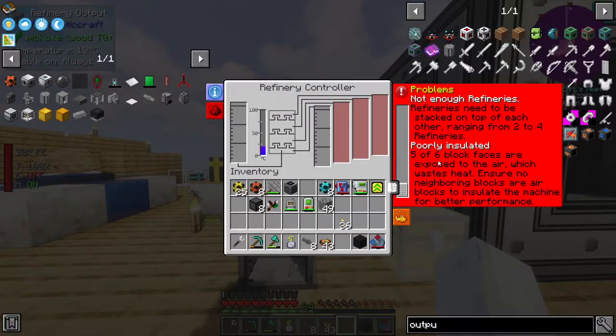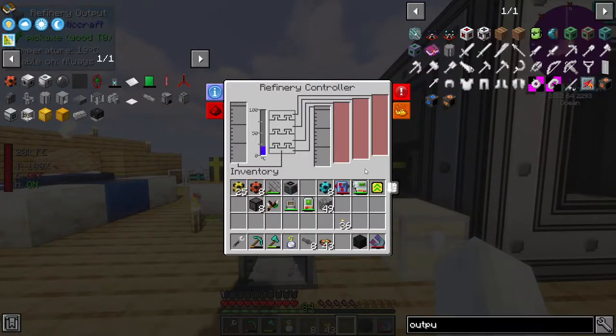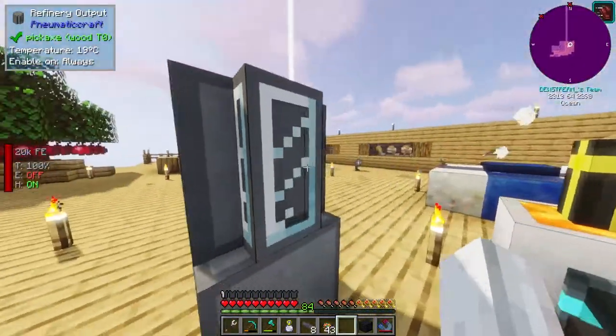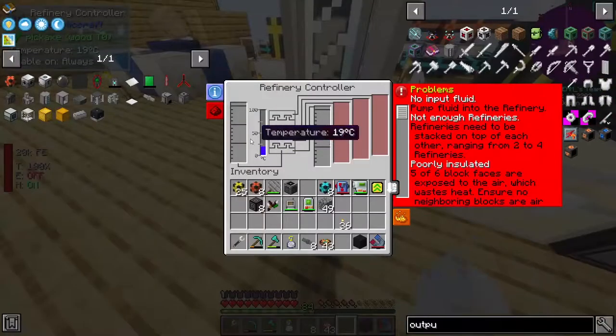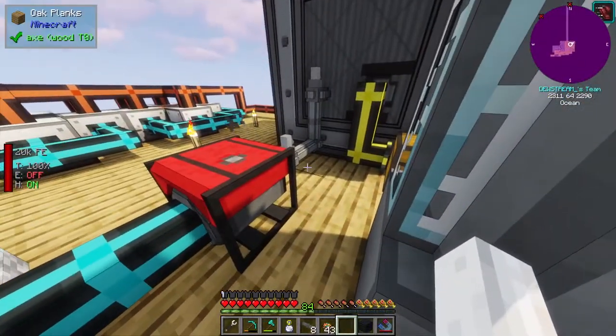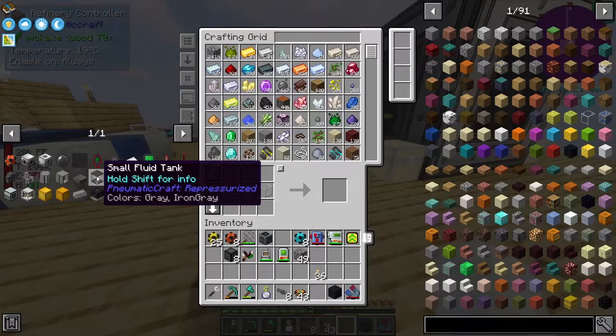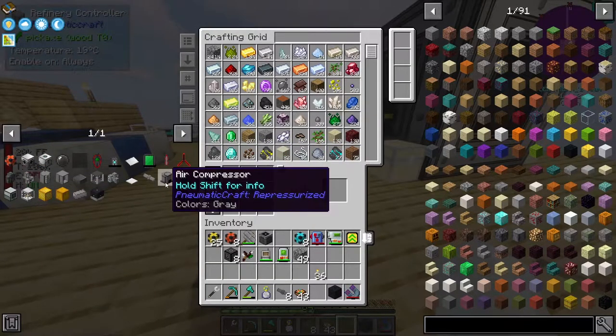Poorly insulated - five out of six block faces are exposed to the air, which wastes heat. Ensure no neighboring blocks are air blocks to insulate the machine for better performance. We might want to rearrange this. I guess it doesn't take air - it takes temperature. So the pipes don't really make sense. We're learning a lot here, as you might be able to tell.